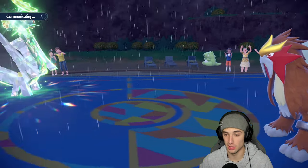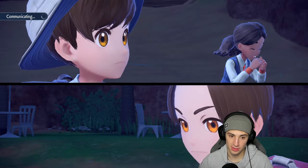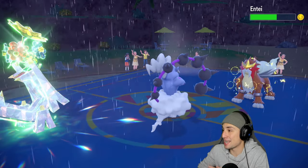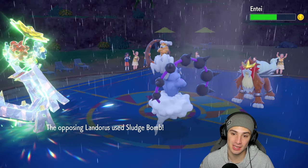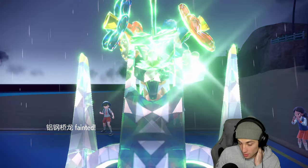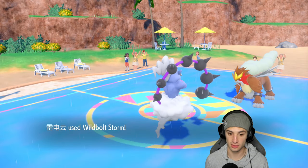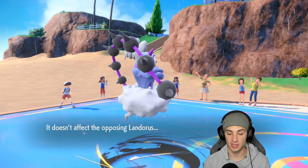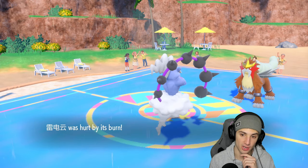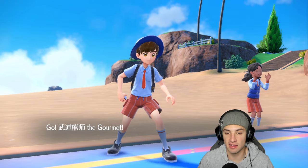Everything's working out — Entei paralyzed. He still Sludge Bombs Arche Ludon and will finish it off next turn. From here we go into Ursaluna. Wubble Storm doesn't affect Landorus, but I can now drop Surging Strikes into the slot — it should work really well. I suspect a hard swap to Ogre Pon but I feel Chien-Pao is more of a back-end Pokémon, especially with Entei on the field.